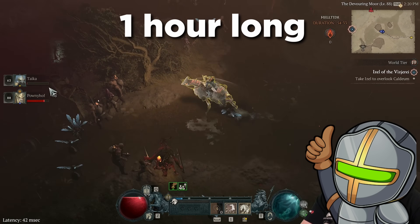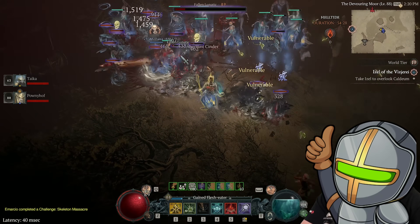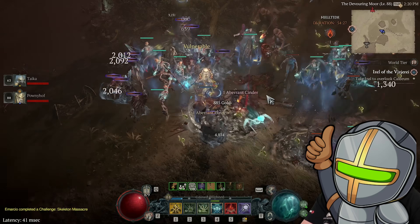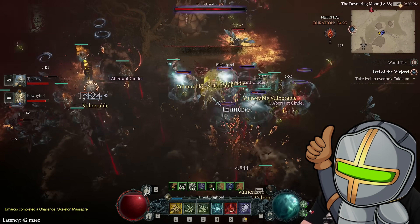They're one hour long, and then there's a break of one hour and 15 minutes until the next one, and then they're an hour long again. There's a reason why the break is one hour and 15 minutes — we'll come to that later. What are the goals in helltide areas, and how are you most efficiently going to ride them down?